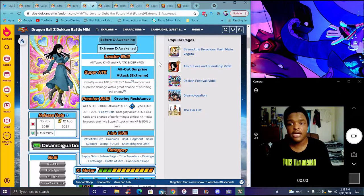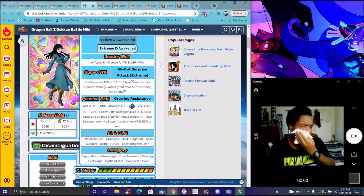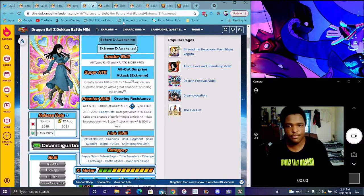Moving on to Mai: she greatly raises attack for one turn, causes supreme damage with a great chance of stunning the enemy. Attack and Defense plus 100%, all allies Ki plus 3 for ADL type. Attack and Defense plus 20% with Pippa as a great ally, plus 30%, and a 15% chance of doing a crit when HP is 50% or less. You're always gonna see the crit — even when it's not quite 50% I still see it a lot.